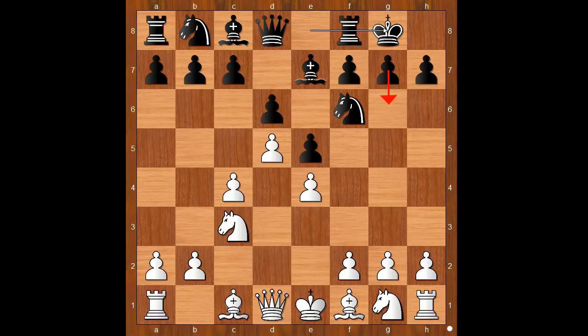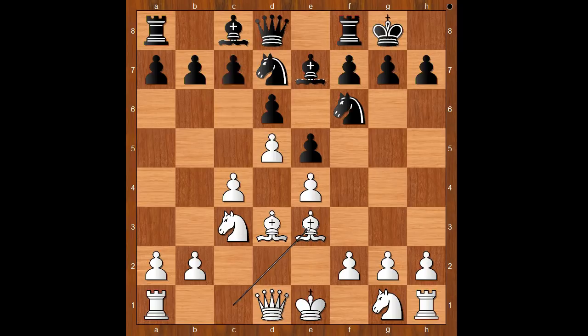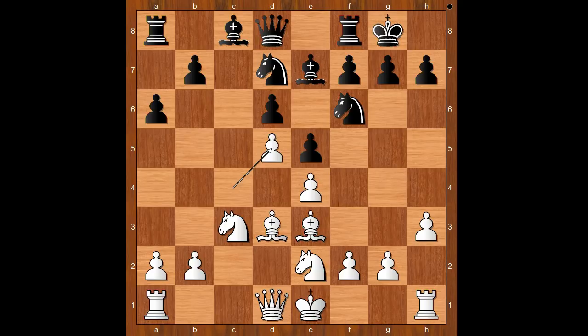After d5, bishop to e7, knight to c3, knight to f6, e4, and Tal castled kingside. If black had played g6 and bishop to g7 we would have the King's Indian Petrosian variation — the dark-squared bishop is generally better placed on g7 than on e7. The game continued bishop to d3, knight from b to d7, bishop to e3, c6, h3 preventing knight to g4, a6, knight from g to e2.